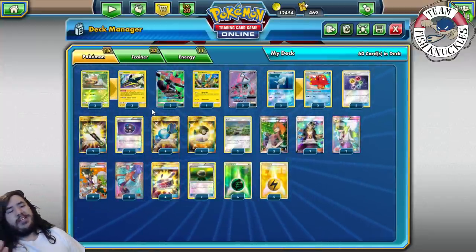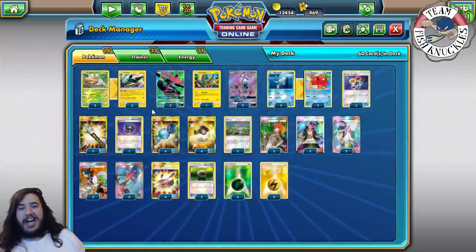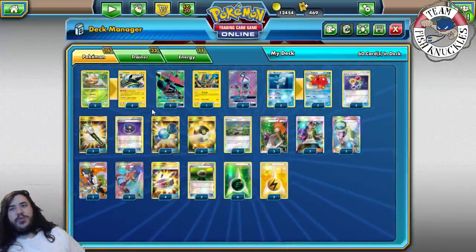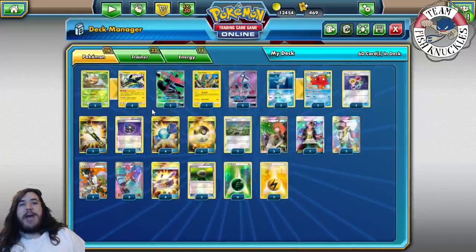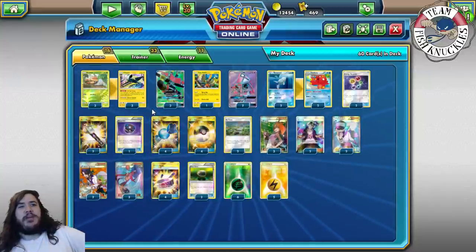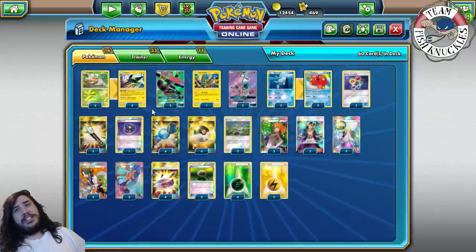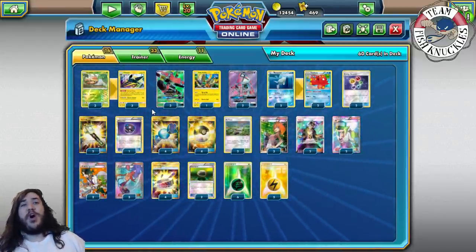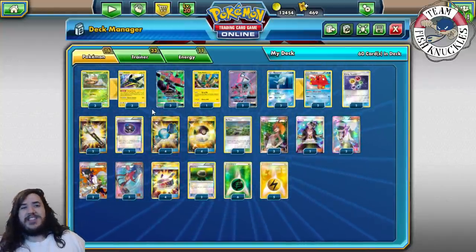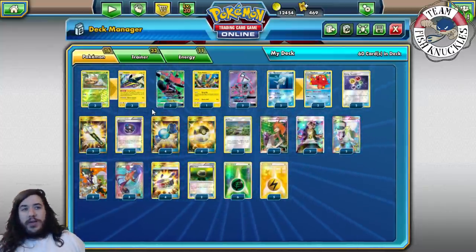I think I win this 2-0. The Bulu mirror is so fast because you're just exchanging knockouts — it's weird to say that exchanging knockouts is fun, but it was. In the game before this one I would actually set up double Vikavolt and double Octillery against the Oranguru Vikabulu player, which is insane. If you ever get double Vikavolt, you're going to win — it doesn't matter.